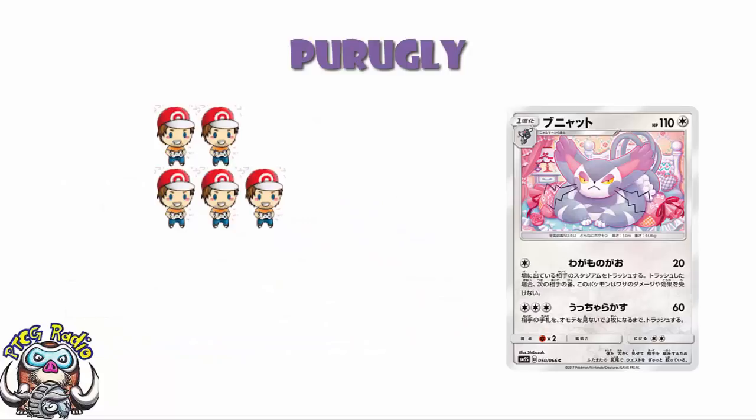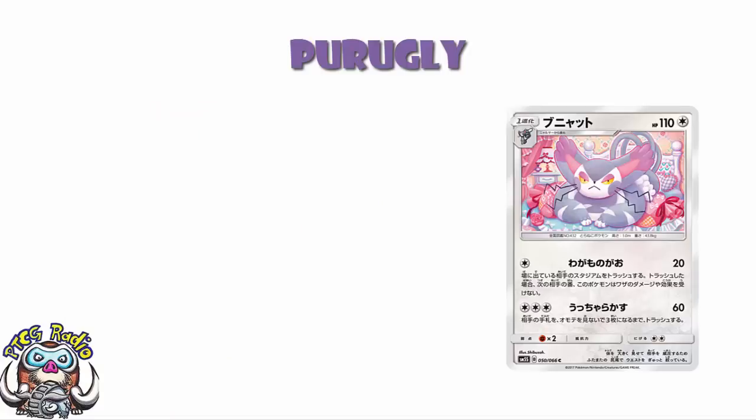Neither of these attacks are going to make you instantly go, yay, now I win every game. But they are the kind of attacks that, if used at the exact right time, could make your opponent have that horrible look on their face of — but, but, but now what? And that's what I love about it. It's an annoying card. I told you I'm going to go through all the interesting cards from Ultra Prism, and I intend to do so. It might not be the best card in the world, but Purugly certainly qualifies as an interesting card.